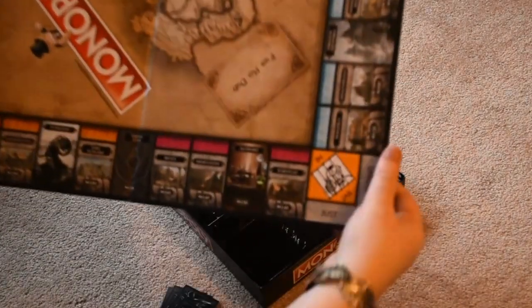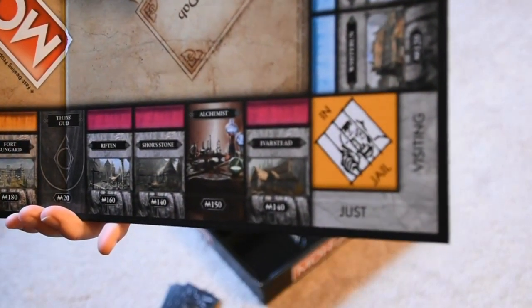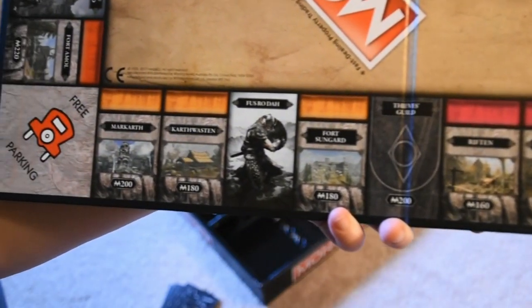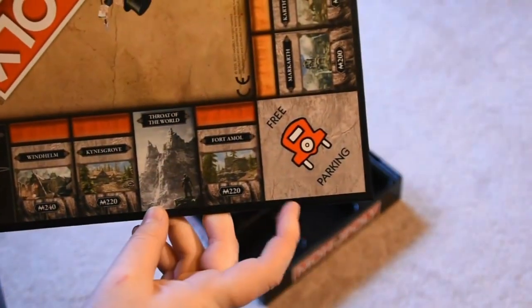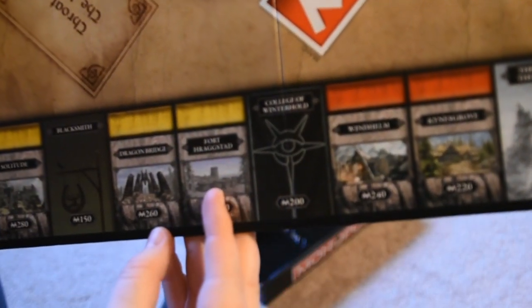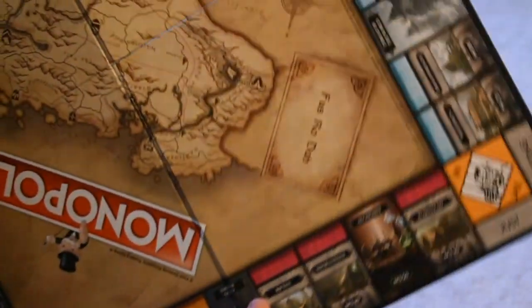Here, I can bring this up closer. Iversed, Shorestone, Riften, Fort Sungard, Karth Waston, Markarth, Fort Amal — or however you pronounce that — Kynesgrove, Windhelm, Fort Hragstad, Dragon Bridge, and Solitude. And it's got a big map in the middle.